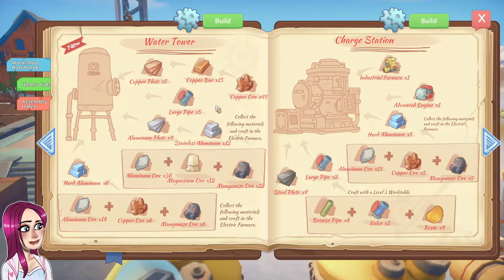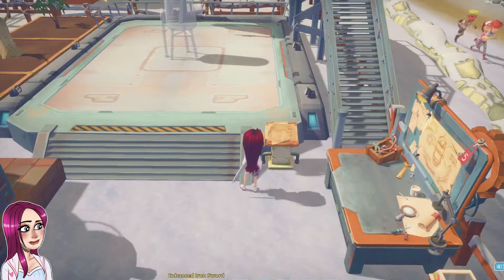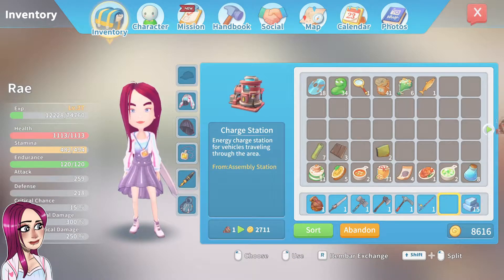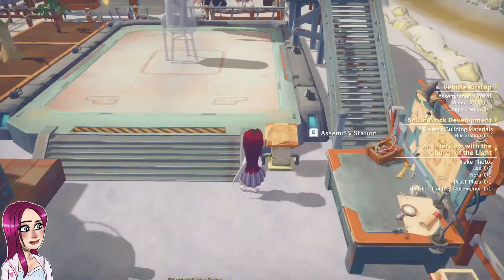Five large pipes. Wow. Well, let's try to build it. What do we need first? Six hard aluminum? Which we got now. I'm so happy - we're really living in this hard aluminum now.